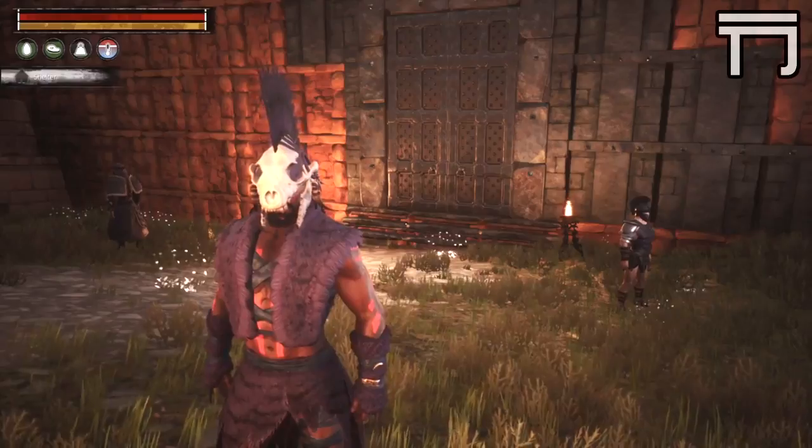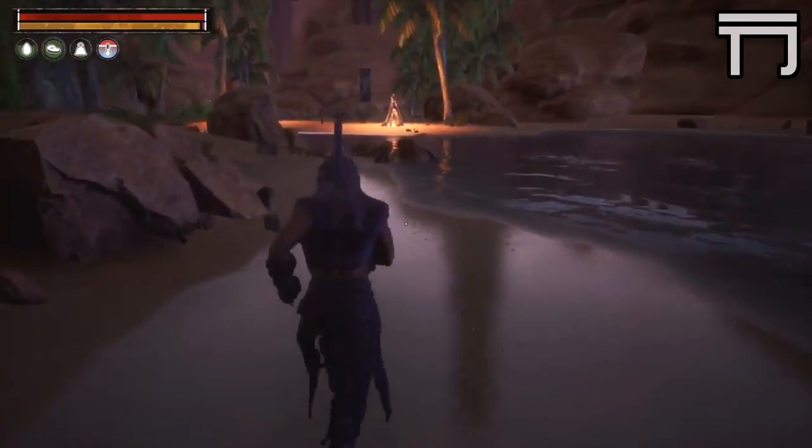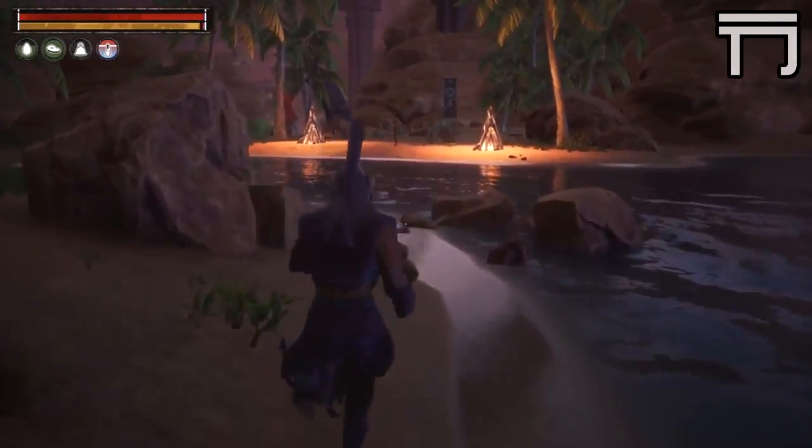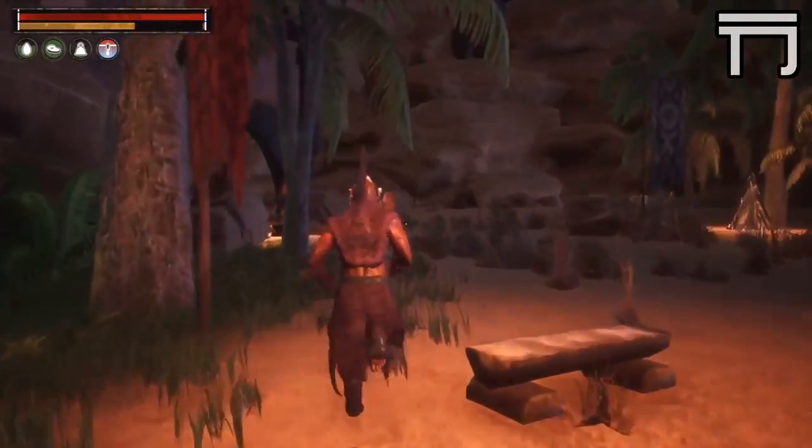The first obelisk we're starting with is the one down at the Dregs, at the south of the map. It's located in this area. If you see anything extra on the map, we're playing on a PvP server so if I walk up to this camp and everything looks off, it's just the server. The first one is located down south — this is probably the easiest one I can think of. You have to go through this camp.